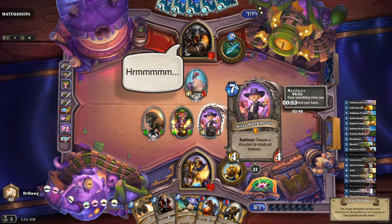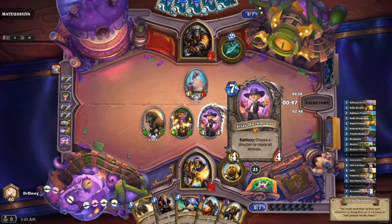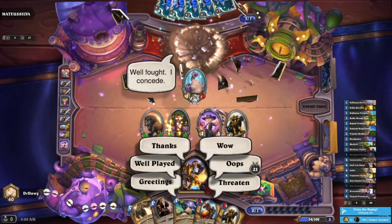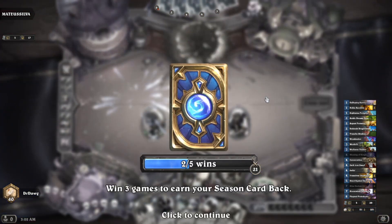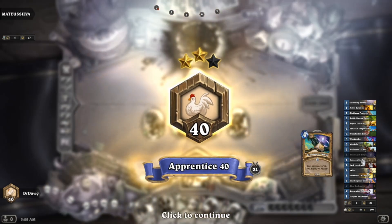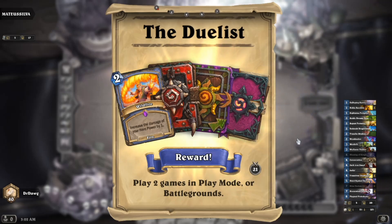You see the effects of Silas — everyone has Silas and could do it right back. Taking off his Pack Tactics with an upgraded Savannah Highmane is very impactful. The Paladin deck felt like it had some good synergies at least.